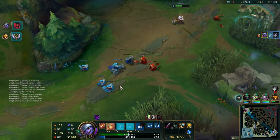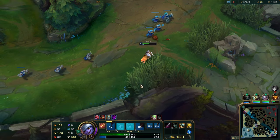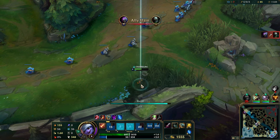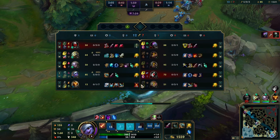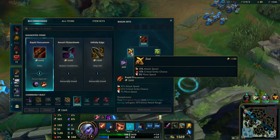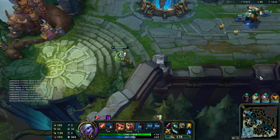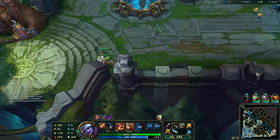Five kills now on Tristana — mega fed already, eleven minutes into the game and we are pretty tough to deal with now. We do a lot of damage. We're gonna build Rapid Fire Cannon for our next item now.